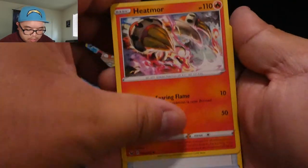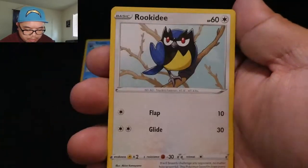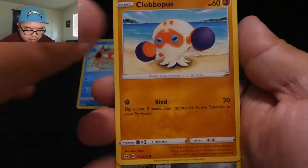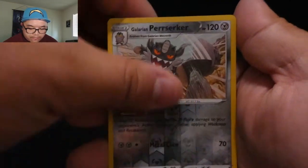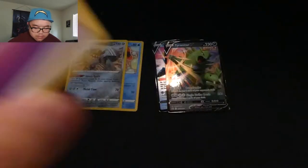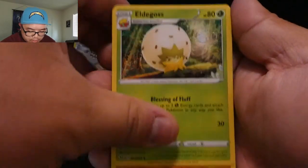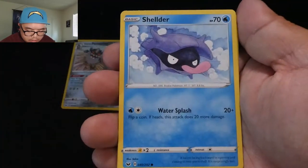Pack two: energy, Drizzile, Heatmor, Energy Retrieval, Snom, Sizzlipede, Rookidee, Gastly again, Clobbopus, Galarian Ponyta, reverse holo. Pack three: code card, energy, Energy Search, Eldegoss, Psyduck, Silicobra, Pungent, Shieldon, Wooloo, Sinistea, reverse holo, Sizzlipede, and Professor's Research — rainbow rare!